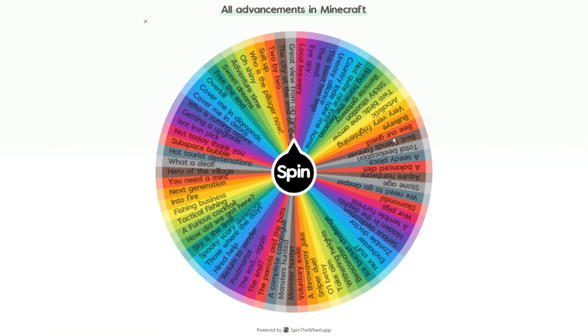This is a new challenge where this wheel has every single Minecraft advancement on it. I have to spin it three times, and whichever one it lands on — for example, 'Great View From Up Here' — I have to complete that one first before moving on to the next advancement. Since some of these connect, it could be very difficult to get them in order. I'm also going to try to do this as fast as I can.